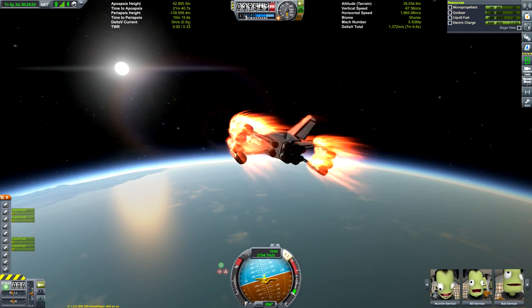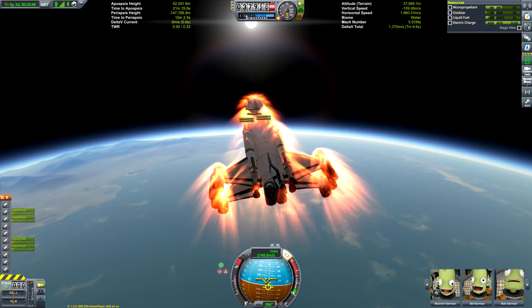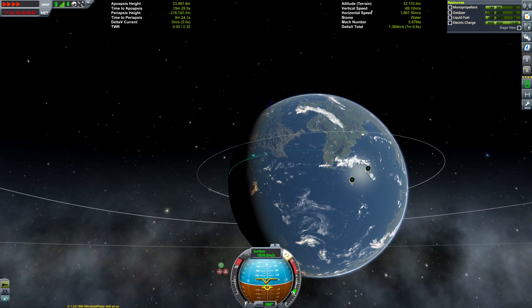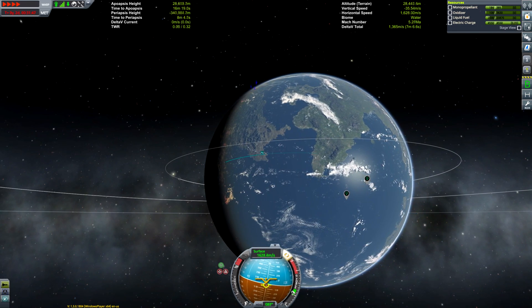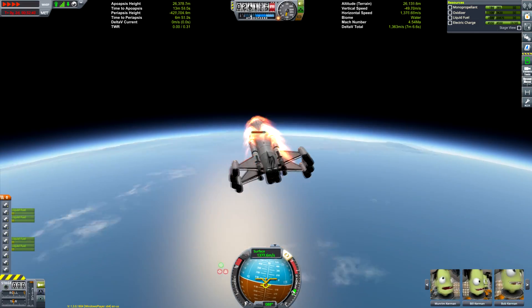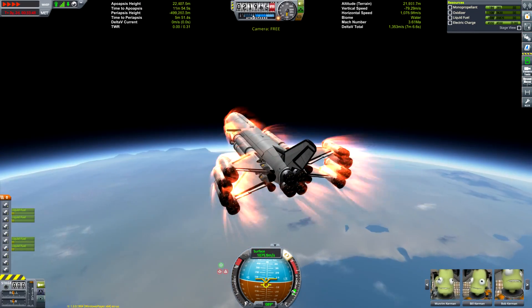We also have vessel mover, camera tools, and Hyper Edit. Hyper Edit is great just for testing out vessels — that's what I used to test this thing to make sure it was able to get off the Mun and wouldn't crash. That's why I confirmed it could take off from a flat surface using Hyper Edit, although that wasn't from the exact place the lander we rescued was, but you know, I digress. Vessel mover is also great for testing things.